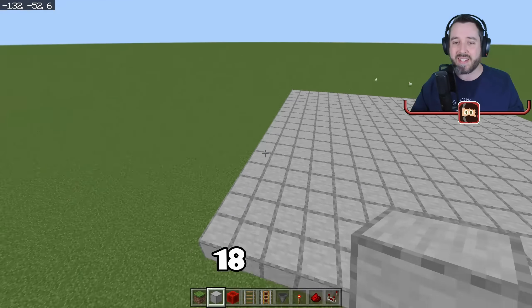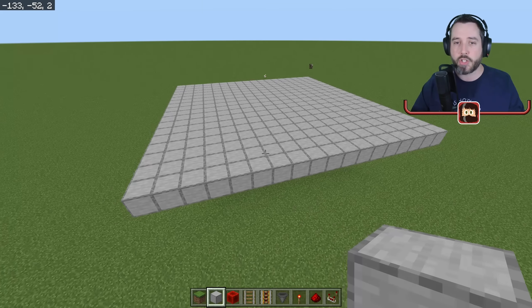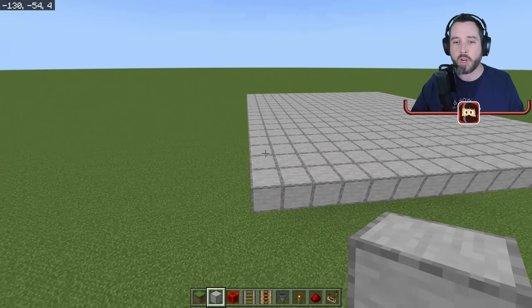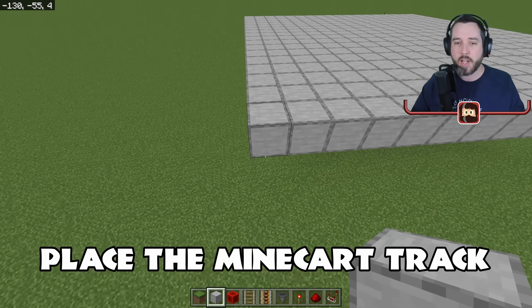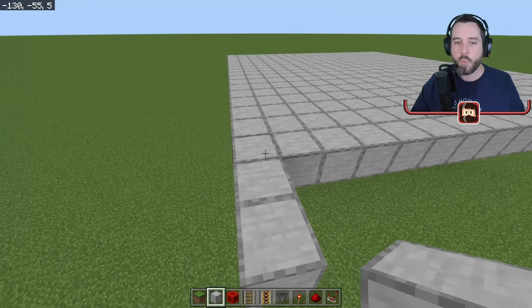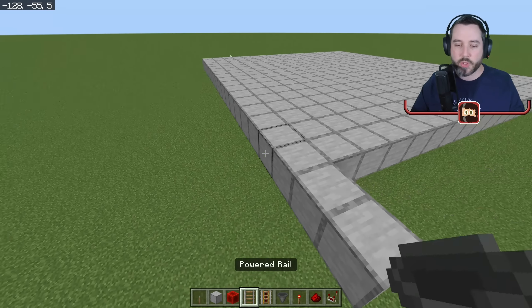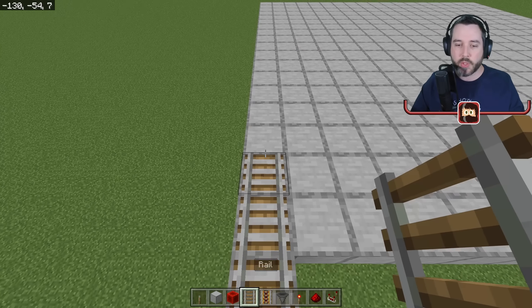We're starting with the collection system if you're going to use minecart collection. I've selected a farm size of 18 blocks by 18 blocks — 18 by 18 is honestly the perfect size. It's a decent size in terms of how big it is and how well all the features we're going to add will fit inside of it. We'll pick where our minecart is going to come out as our launching-off point.